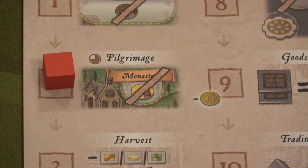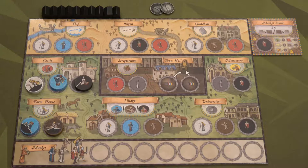Round two, the event is pilgrimage. We are not able to obtain any monks. For round two we're going to be able to activate both the castle and the farmhouse, so let's do the castle first.